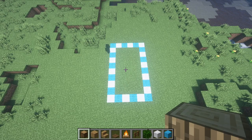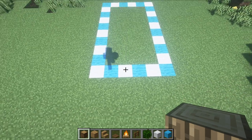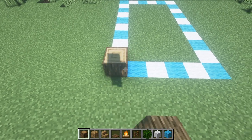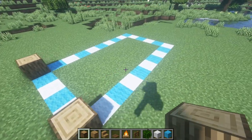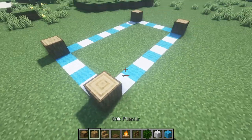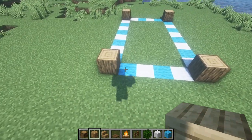Alright, here we go with the dimensions. Everything's laid out in wool and we're just going to start off by adding the first layer. This is going to be a 10 by 6. We're first going to be laying out oak logs on each of the corners, and then after that we're going to be doing oak planks in between each one of those oak logs.